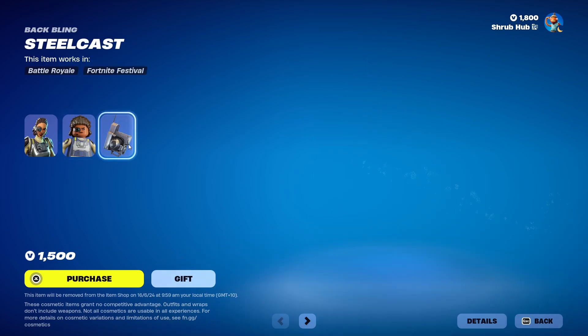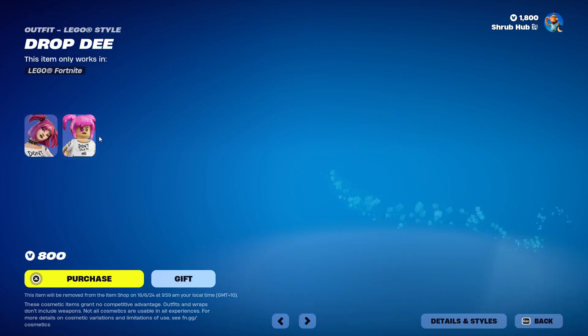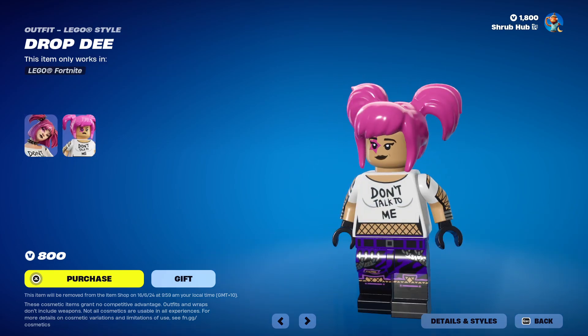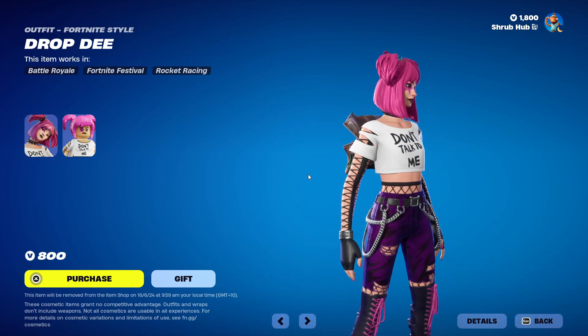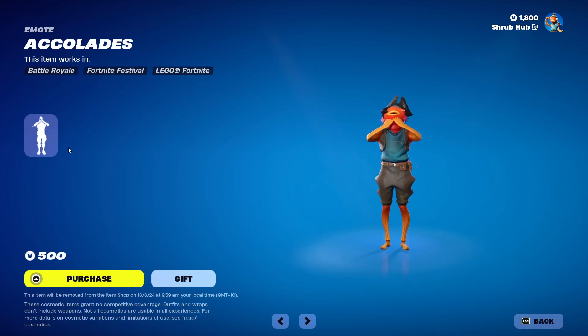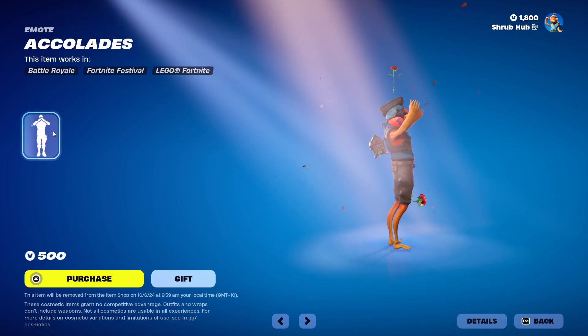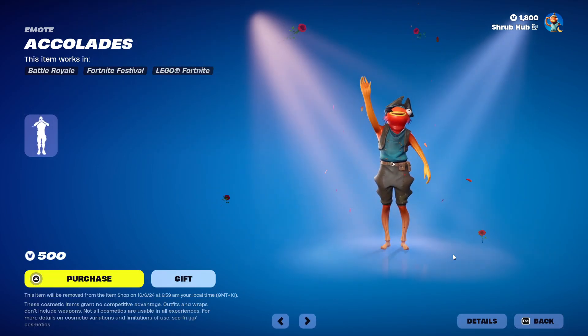Then we have the Drop D skin here from Chapter 3, Season 3. A lot of people like this skin because it's cheaper than Paracord, and in my opinion looks better — though Paracord's bundled skin is absolutely amazing. We have the Baller emote here from Season 4. And then we have Applause from Season 7 — it's a very nice emote.